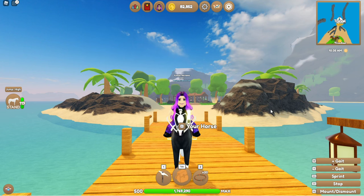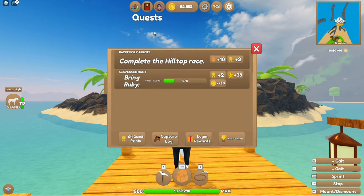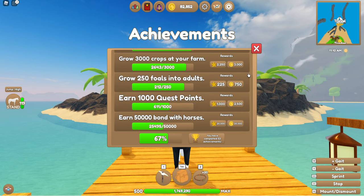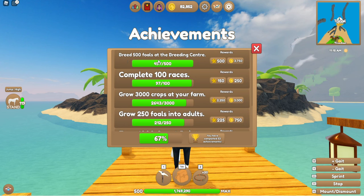One way I make money without really thinking about it is achievements. Everyone has achievements, and when you unlock a new one you get experience and some money. I'm pretty close to the 500 foals and 100 races achievements. The foals achievement will give me 3,750 tokens and the races achievement will give me 250.